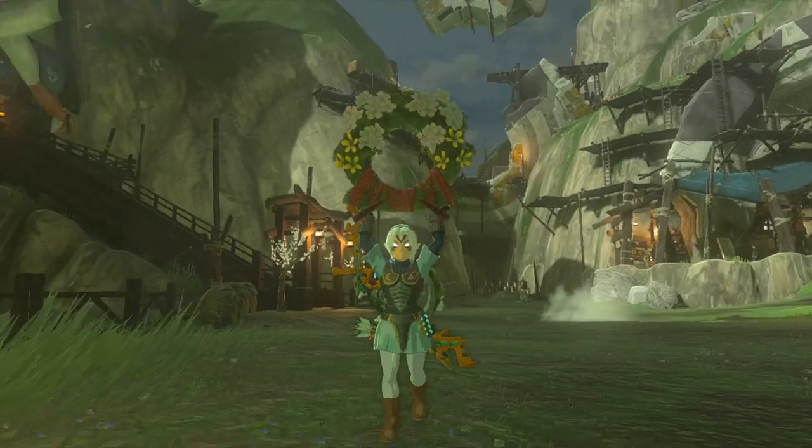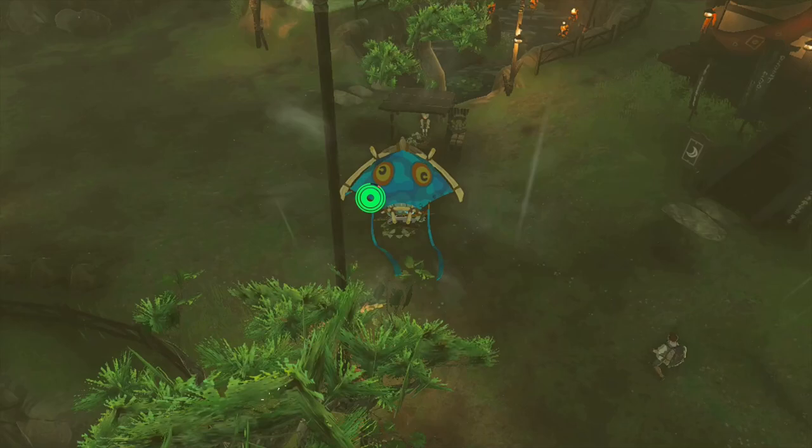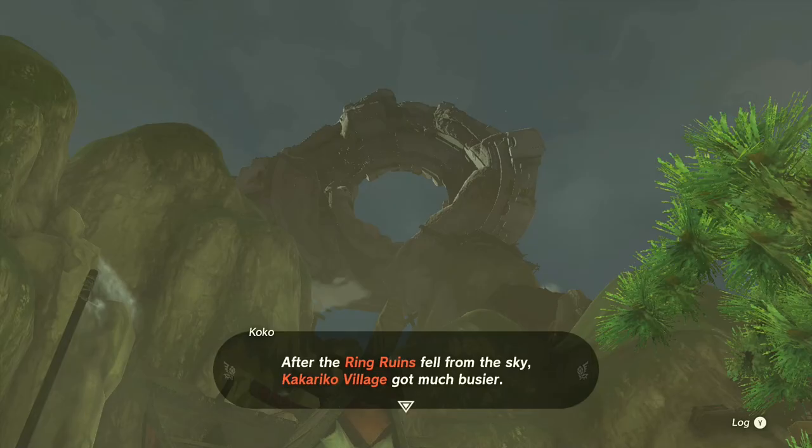Today we're getting into the real reason and true purpose for the ring garland in Kakariko Village. As you make your way into Kakariko Village, you'll notice right at this little stand that Coco is selling ring garlands. She'll tell you that they're made with a lot of love, and when you ask what a ring garland is, Coco will tell you that they were made in commemoration for the ring ruins.